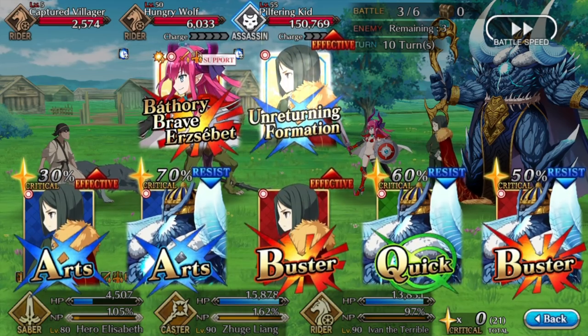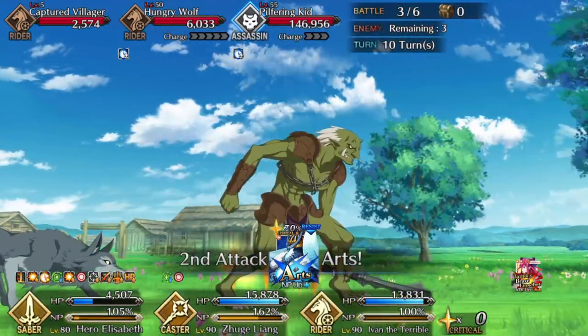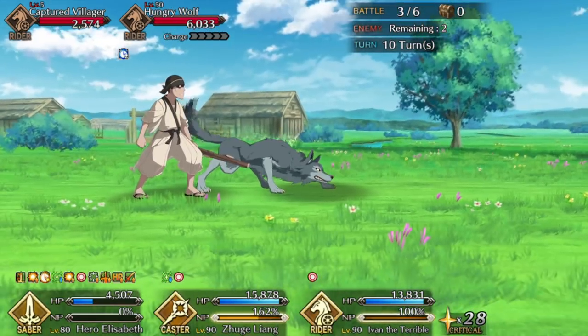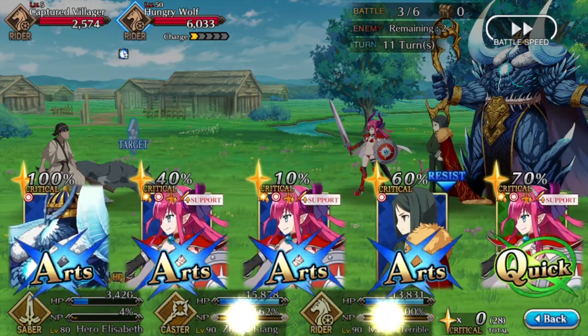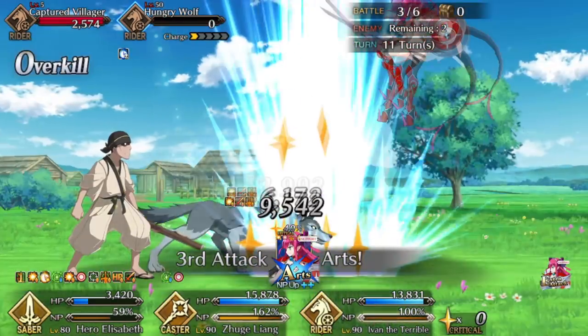You want Elizabeth to get last hits on these, which is why I'm struggling to pick my cards. I opt not to follow up because I don't actually want to accidentally kill the wolf — I'm gambling on Elizabeth getting cards. The risk is that if you draw a weird set, like one Elizabeth card and four Ivan ones, you're screwed, because there's a good chance Ivan kills the villager and the wolf if you try to mess with the order.